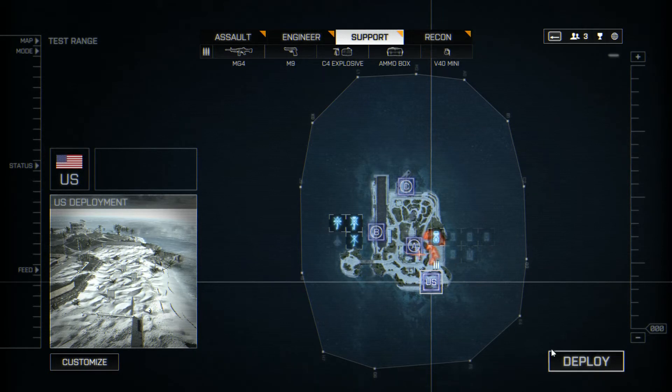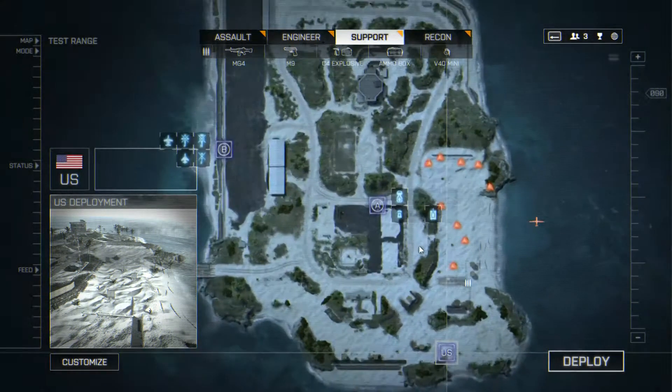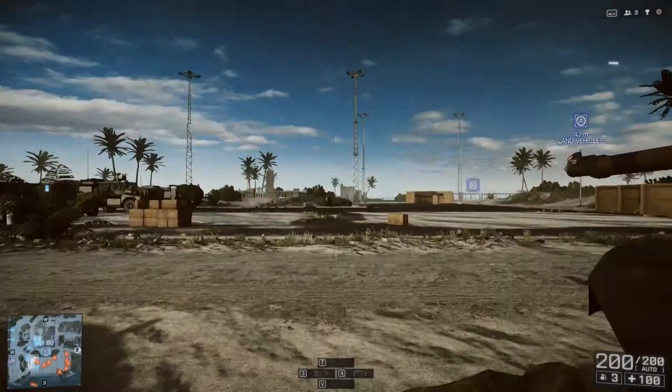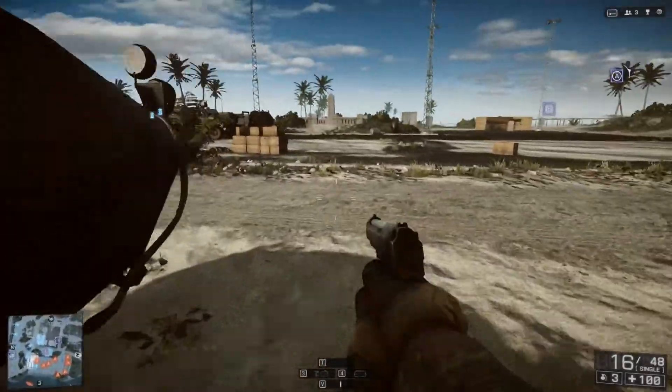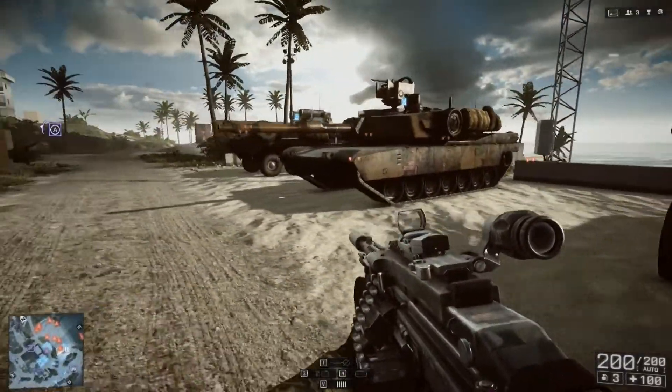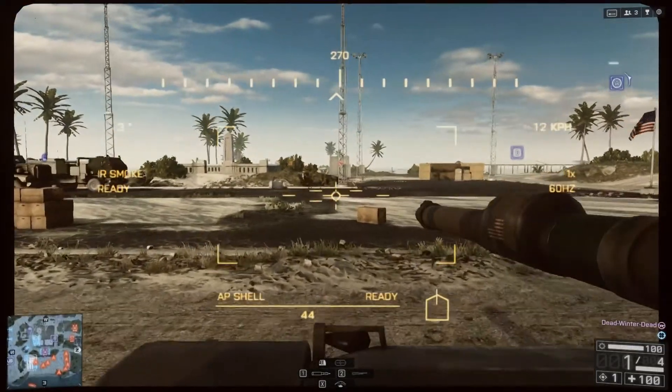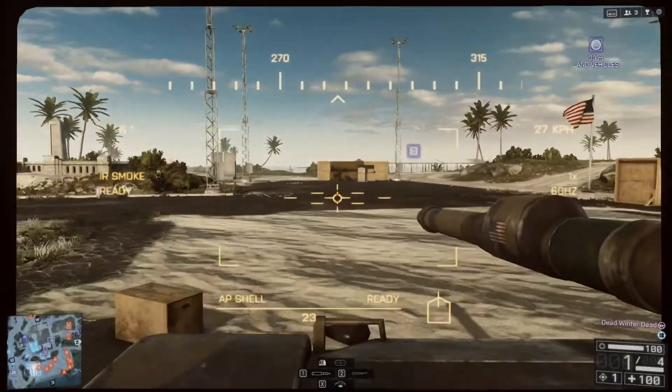Hey everybody, this is Dead Winter Dead with another Battlefield 4 video. Today we're going to be looking at C4. I know typically the engineer class is tasked with taking out vehicles, but I do it with the support class for several reasons: one, you can carry C4, and two, you can supply yourself with C4, which means you've got an endless supply of ammunition to take down vehicles all day every day.